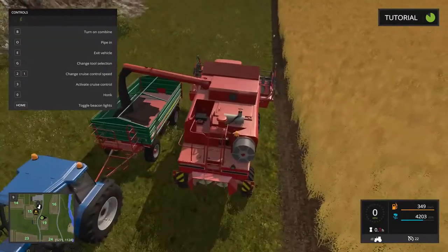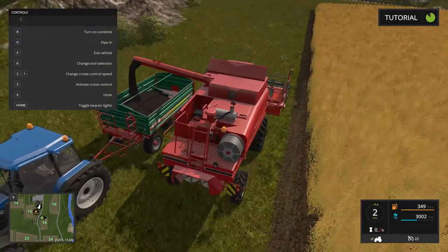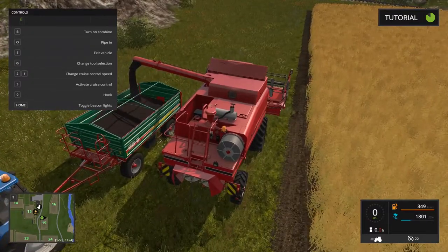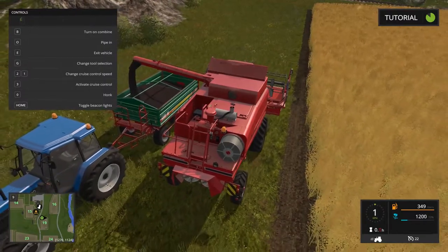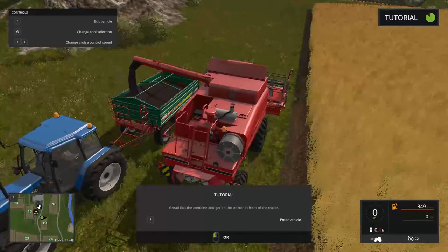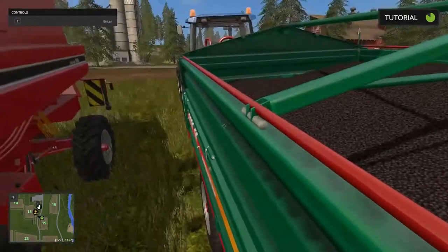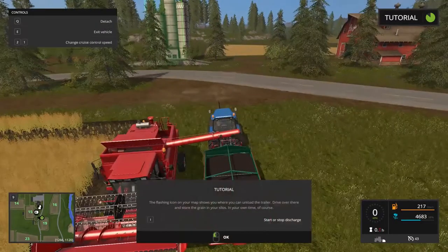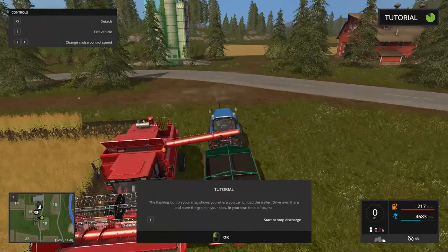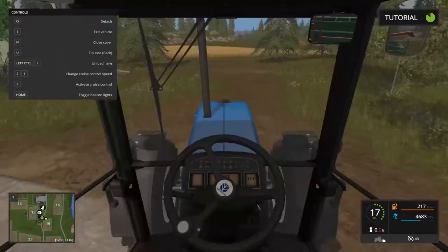Nice — they're done. Come on, fill it up — we'll move ahead here so it spreads out the wealth. Back this way a little bit — we almost got it. Great, exit the combine and get on the tractor in front of the trailer. Let's put the pipe in. The flashing icon on your map shows where you can unload the trailer — drive over there and store the grain in your silos. Let's do it — we're just going right up the road here, this ought to be fun.